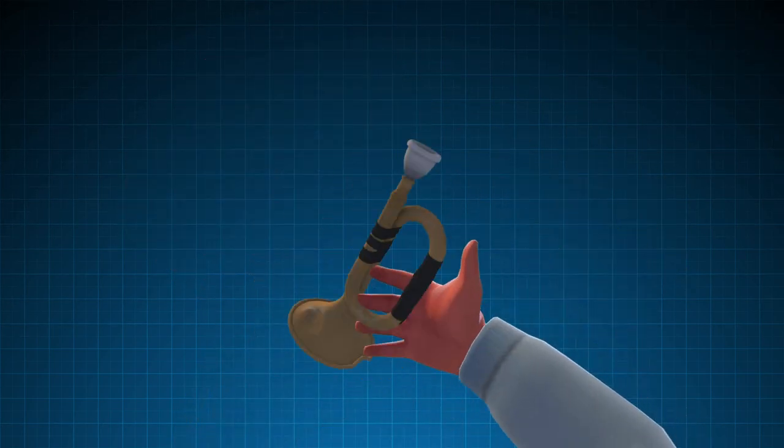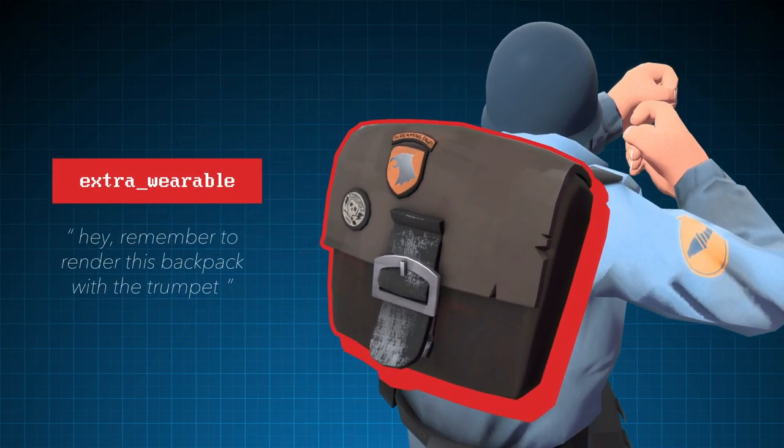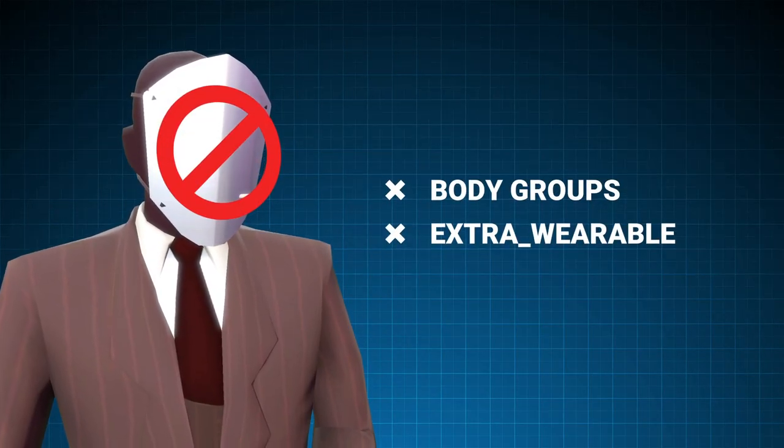For weapons that are more than just a gun, such as the buff banner, the game defines an extra wearable — basically a note — to also render a backpack. But, of course, none of that works with disguises.